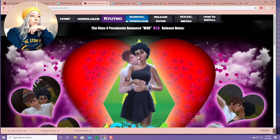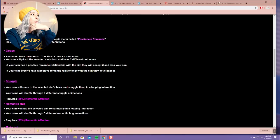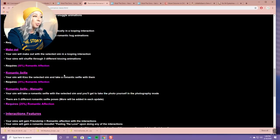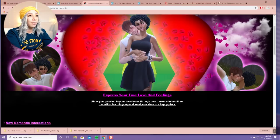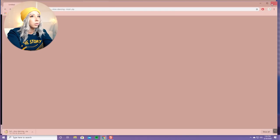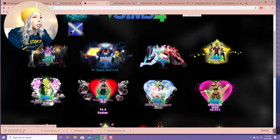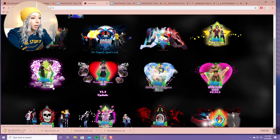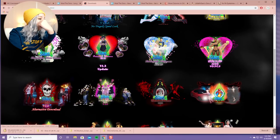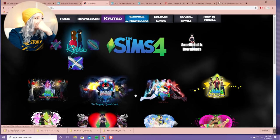The Passionate Romance mod gives you more romantic interactions - you can have a romantic selfie kissing your partner. I haven't explored it that much but I do have it in my game. There's also a Slow Dance mod which I kind of wanted, so I just clicked it and it automatically downloaded. On this mod page you can find both the Passionate Romance and Slow Dance mods and they auto-download when you click. Oh, there's also an Extreme Violence mod here - those are all crazy.